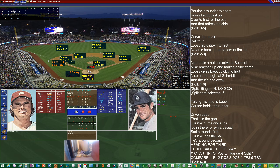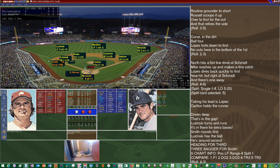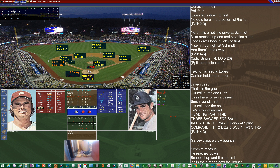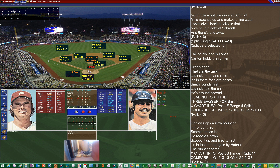Steve Garvey is up — a .316 hitter with 21 homers and 113 RBIs. Another one off the four column, and that's a range check on Schmidt. Very sure-handed — he gets to it — but he's going to boot it, allowing the run to come home. That will be an unearned run, no RBI for Garvey. Garvey will make it to second on the two-base error by Mike Schmidt. The Dodgers are on top now, 2-0.